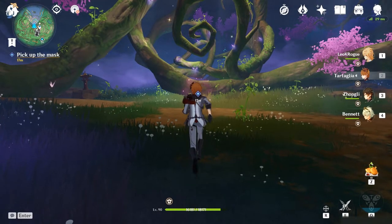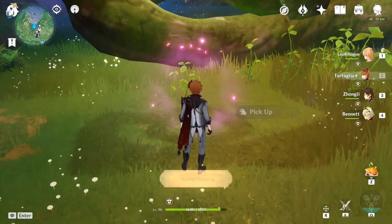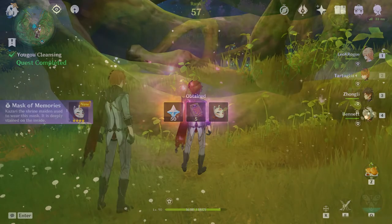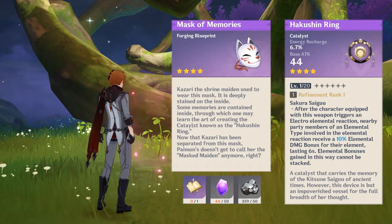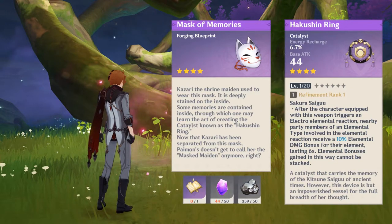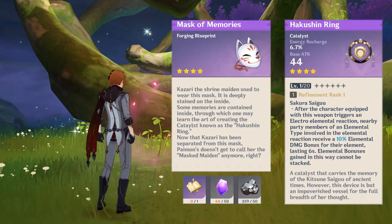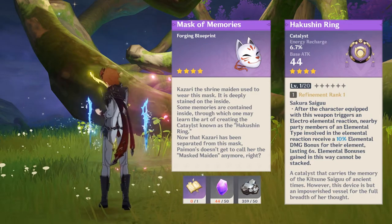So yeah, when this cutscene is over, you can pick up Kazari's Mask — it'll get added to your inventory. When you interact with it in your inventory, you'll get the Blueprint to Craft Hakushin Ring, which is a 4-star craftable catalyst, so it's a free-to-play weapon. Thank you so much for watching. I hope you enjoyed this video. I'll have a lot more Genshin Impact stuff coming up. May the night keep you safe.